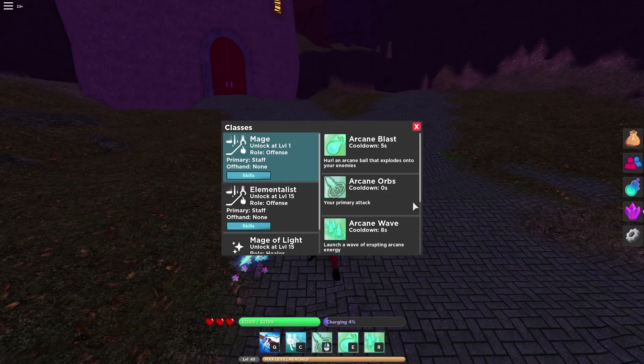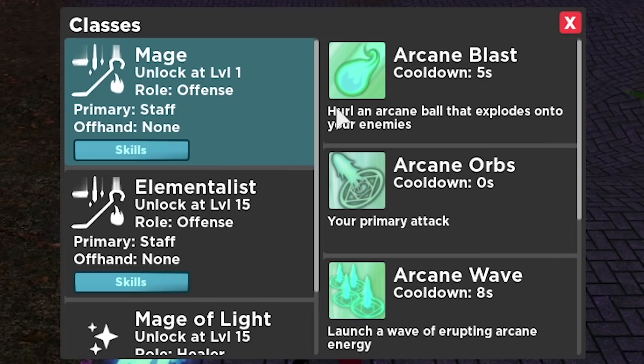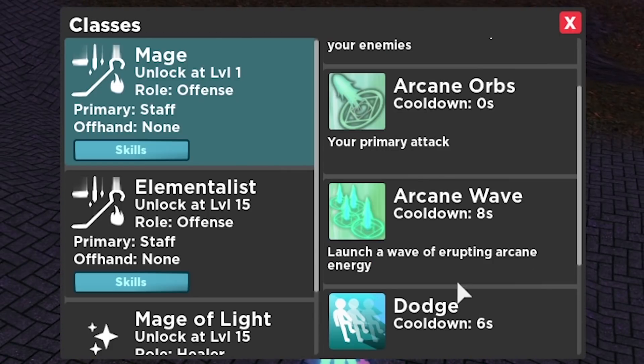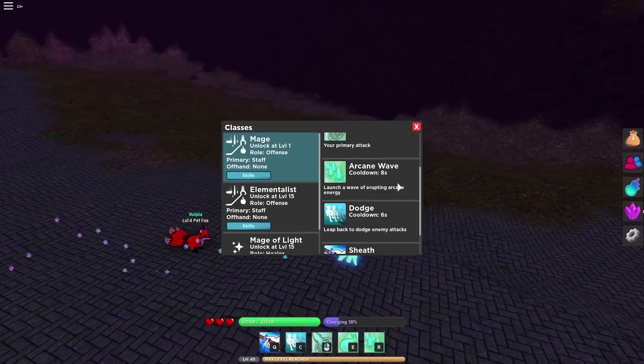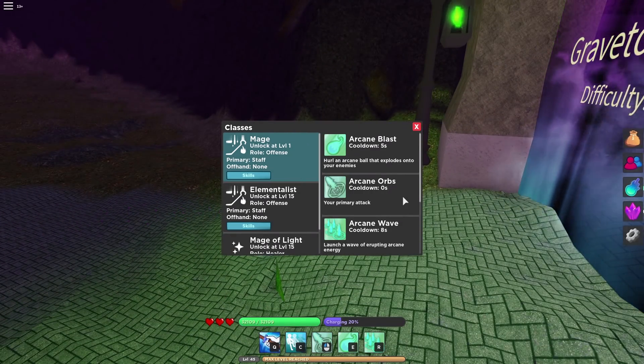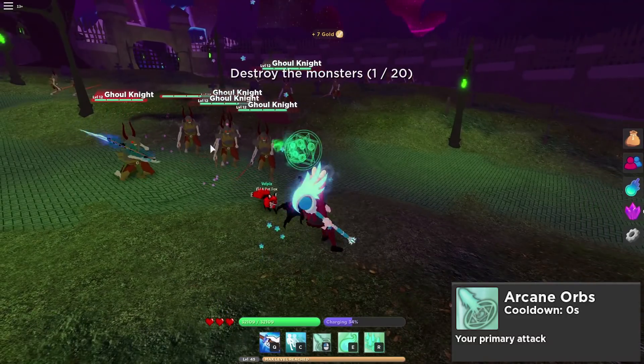Let's showcase the original mage skills. There are three skills unique to the mage class: Arcane Blast with a five-second cooldown, which hurls an arcane ball that explodes onto enemies; Arcane Orb with zero cooldown as a primary attack, where you throw out orbs for damage; and Arcane Wave, which launches a wave of erupting arcane energy. I'll be testing out all these skills for you.